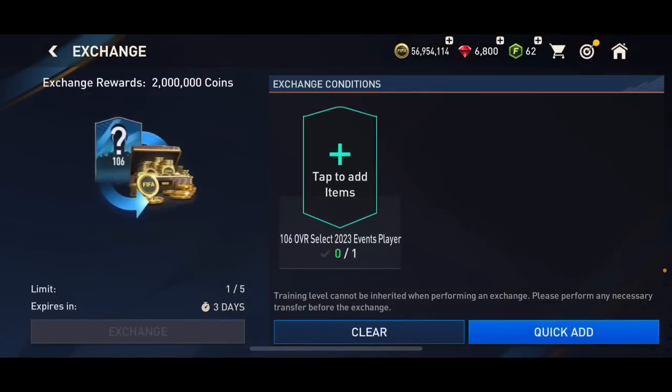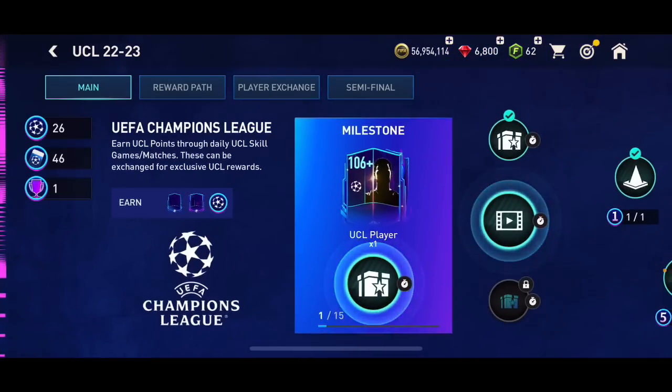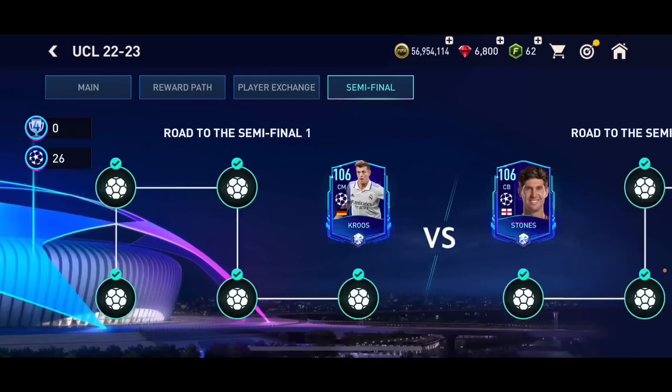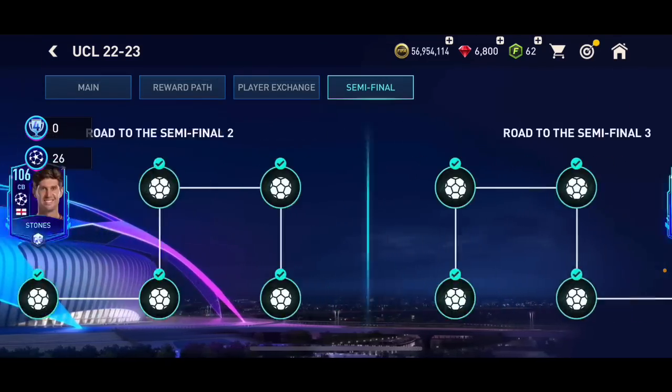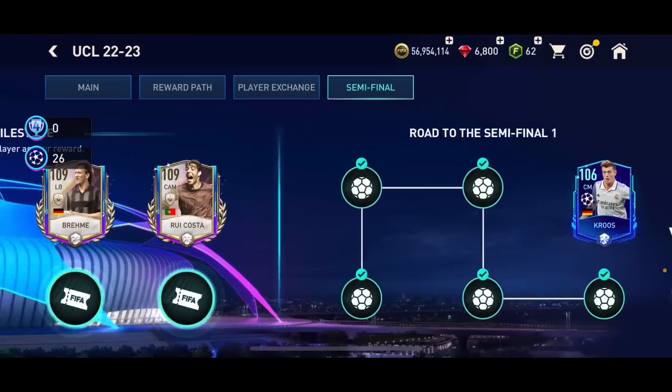Those untradable cards — the same rule applies for you too. You cannot use untradable UCL cards for these exchanges. From the new UCL event semi-finals chapter, you could get a lot of untradable 106 overall cards like Cruz, Stones, Mktaryan, and Benacer — you can't use those for the coin exchanges.